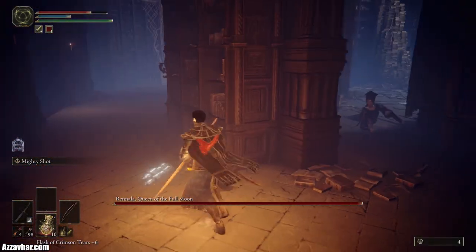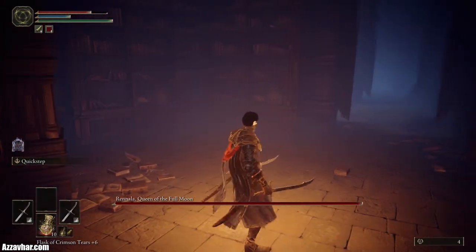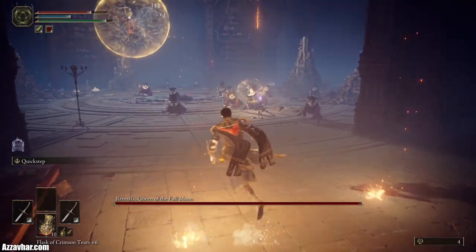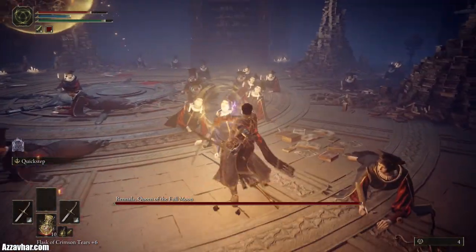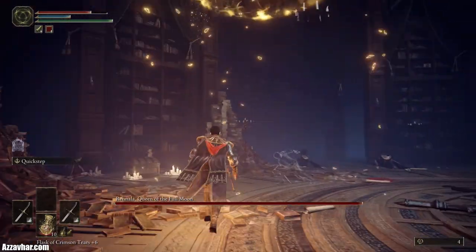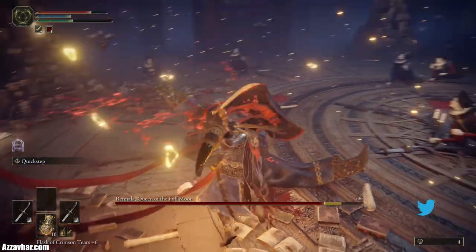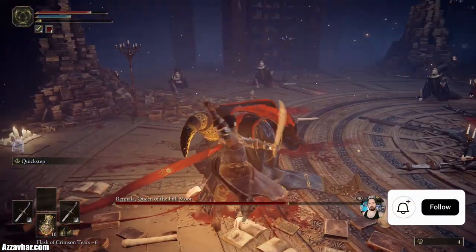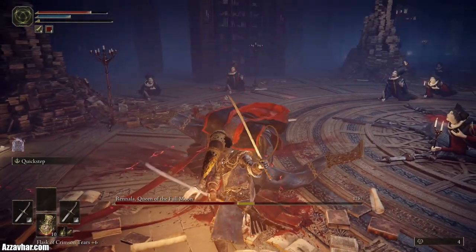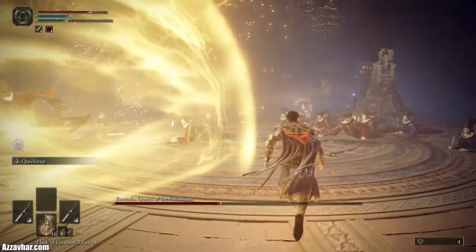After you attack the third student, Rennala will fall from the sky and that's your chance to do some good damage. Run over and try to have full stamina. Hold down the right trigger for a charged attack and let that go as the golden barrier breaks, then just go to town — usually until about halfway. Watch out for her attack and try to get away.